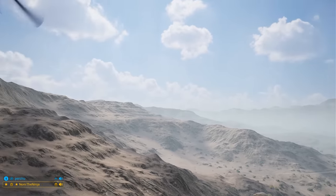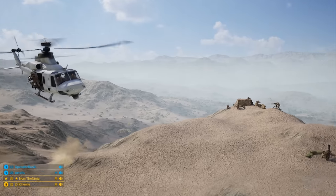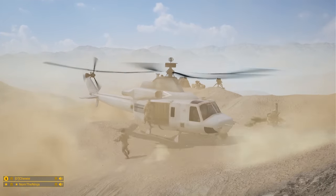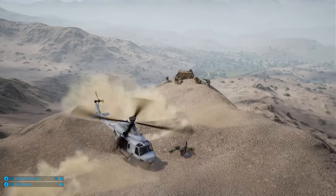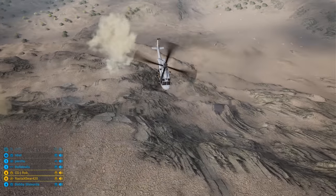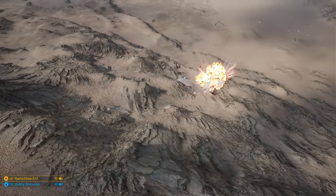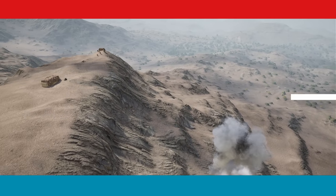A resupply helicopter comes in with a nice little resupply. So with this base pretty much locking that down — oh wait, oh, RPG! What I thought was absolute calm up on the hill, out of nowhere, way downtown — an RPG, a hail mary on the tail rotor, and the Venom goes down.